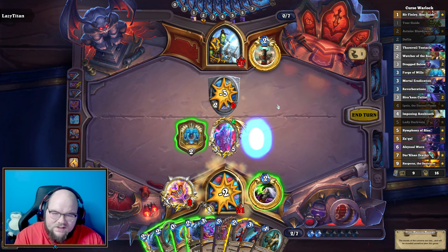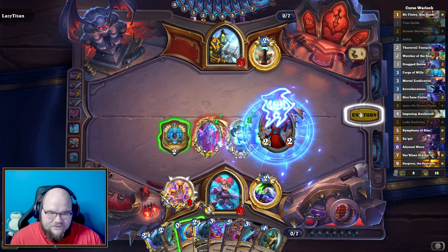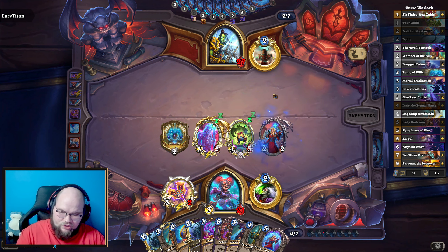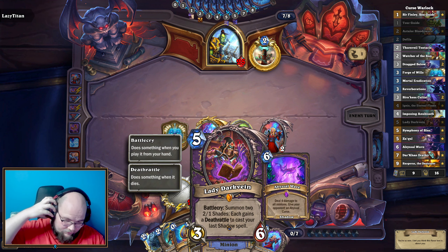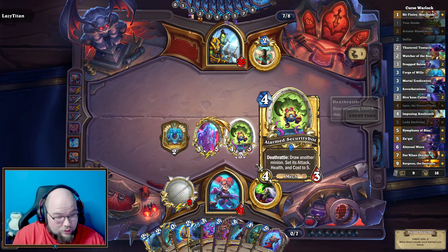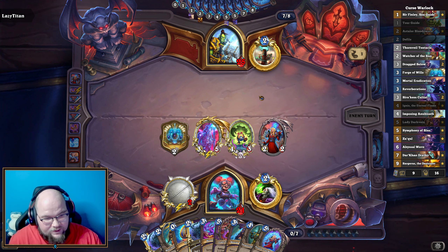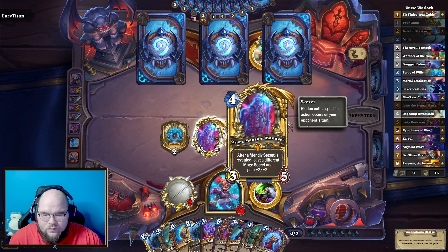Wish I had some secrets. Our Gift — not a bad turn. Because I don't want to waste giving them a curse right now. We need to make sure that this gives them two curses. This could be okay, other than if they kill it we will actually burn a card ourselves, which is rough. But I do like me some Curse Warlock.